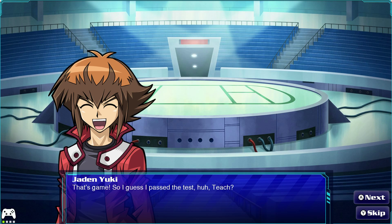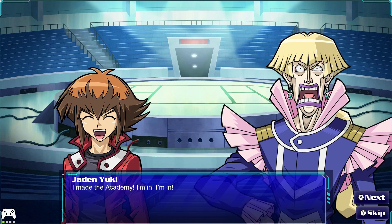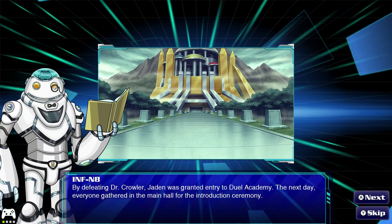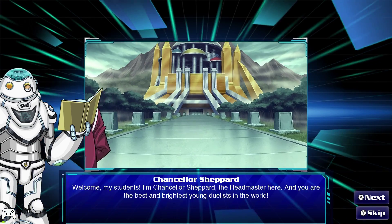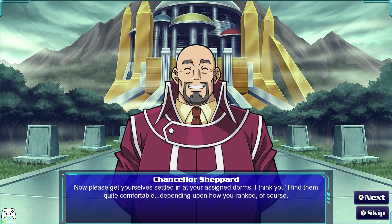Flame Wingman — when he kills something, that person takes damage equal to its attack. So we will now have lethal with Elemental Hero. "That's game, so I guess I passed the test, huh Teach?" "Impossible! There's no way this delinquent could defeat me! I made the academy!" "I'm in! I'm in!" And you are the best and brightest young duelists in the world. Now please get yourself settled in your assigned dorms — I think you'll find them quite comfortable depending upon how you rank.